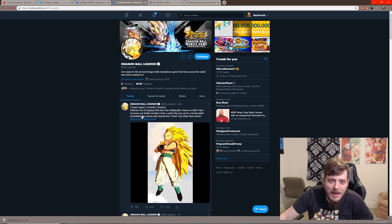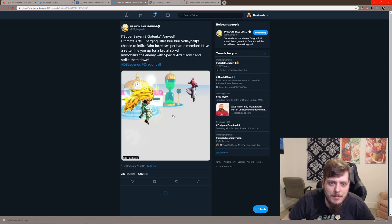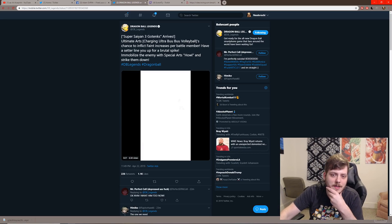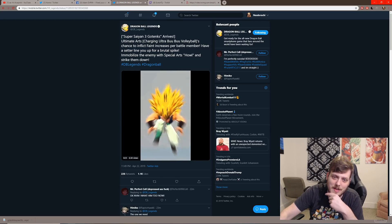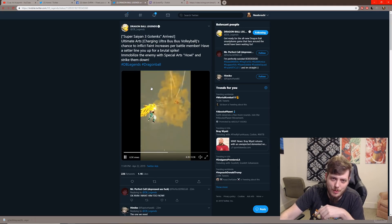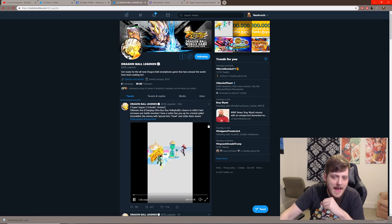Let's read it real quick: Super Saiyan 3 Gotenks arrives. Ultimate Arts — Charging Boo Volleyball — chance to inflict feint, increases per battle member, have a setter line you up for a brutal spike, immobilize the enemy with special arts, howl and strike them down. So a green card again very similar to Slug, sets you up for a combo, can interrupt. It looks like super moves and potentially Rising Rush as well, plus a great super move and ultimate art.